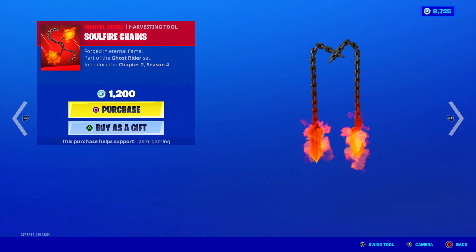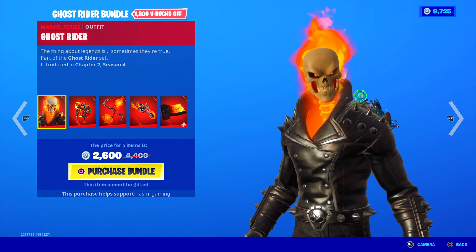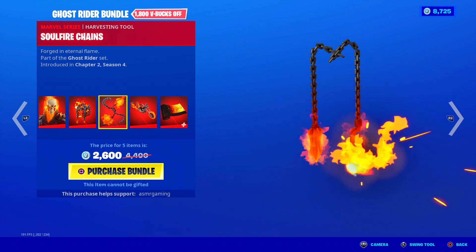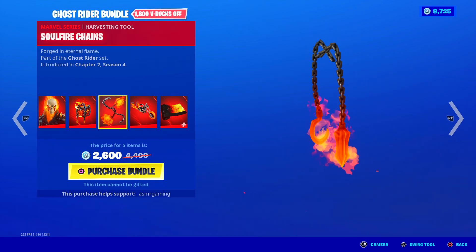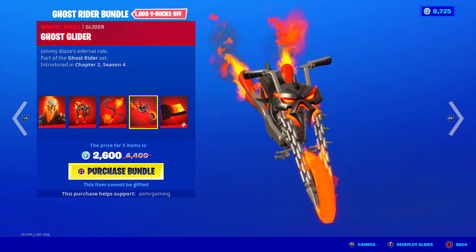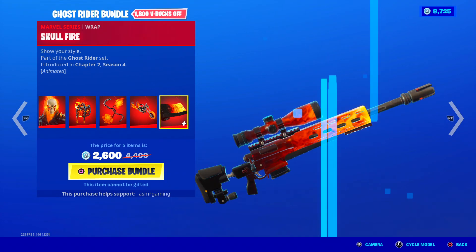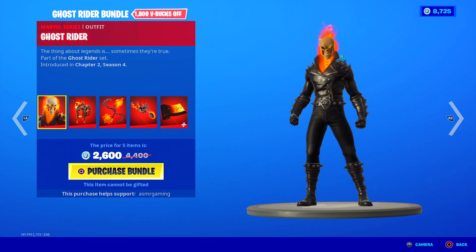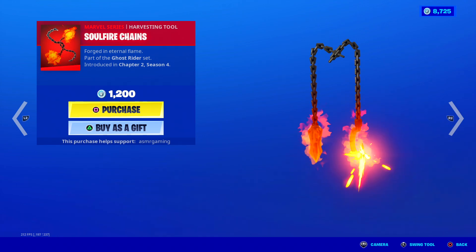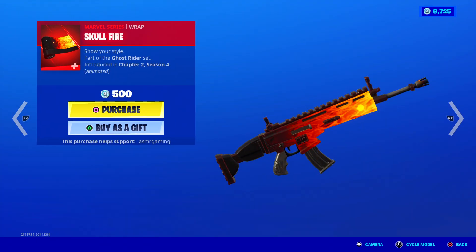Over here we have the Ghost Rider bundle still here. You get Ghost Rider, Infernal Chain Back Bling, Soul Fire Chains which have a special sound and unique animation — these look awesome. His Ghost Glider is pretty cool too, especially if you're into Ghost Rider. And the Skull Fire Wrap, which I really like — this is a good bundle. You can buy everything separately: the skin, the chains, his glider, and the wrap, all available separately.